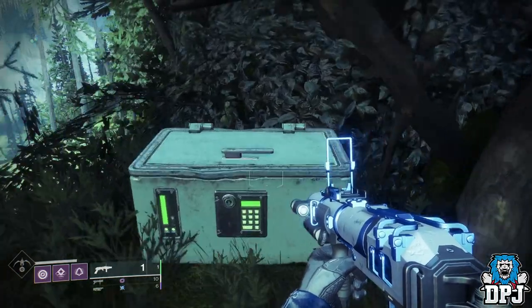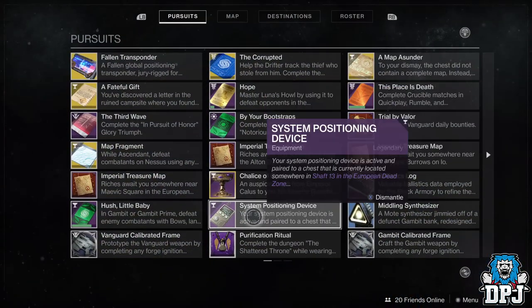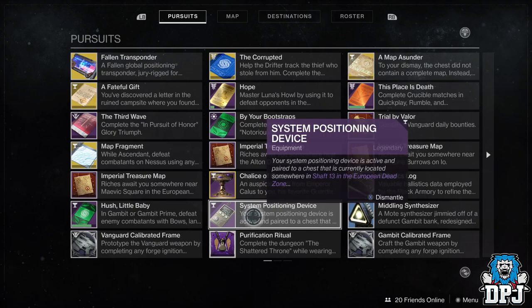You will eventually come to a chest — open it and the quest for the Lumina starts. At this stage you will obtain something called a system positioning device. This basically tells you where your chest will be.